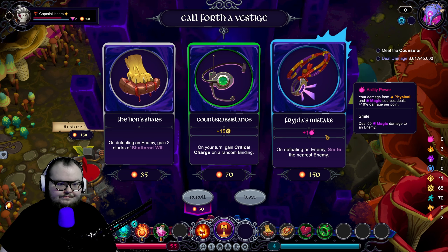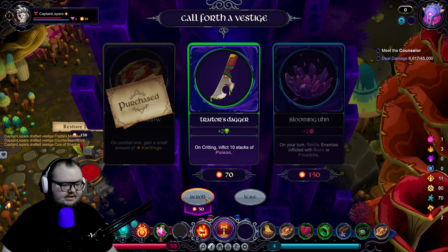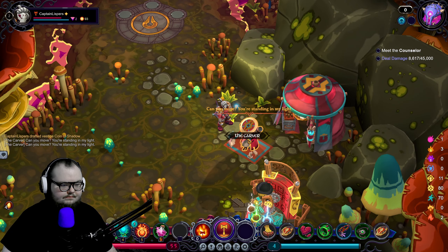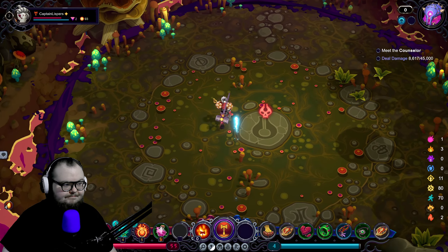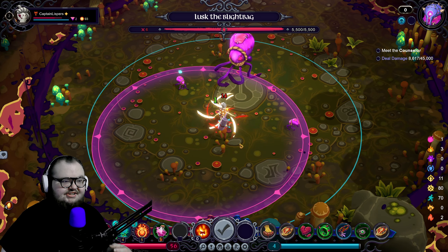This is a shop — gain two stacks of shattered will on 10, gain one will — not that great. Gain critical charge of a random binding plus 15 crit damage — pretty nice, only 70 quilling. Your damage from physical and magical smite deals 50 magic — it is rare. On defeating an enemy, smite the nearest enemy — that could be good since I usually kill a bunch of small ones at the same time. We'll get it, reroll, grab one more, and leave.